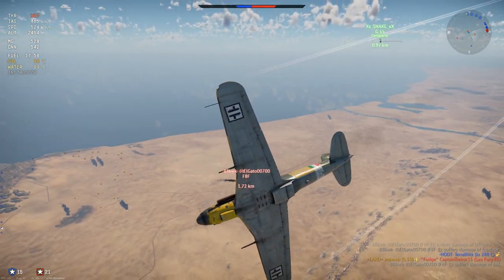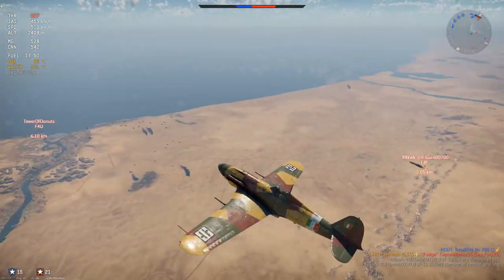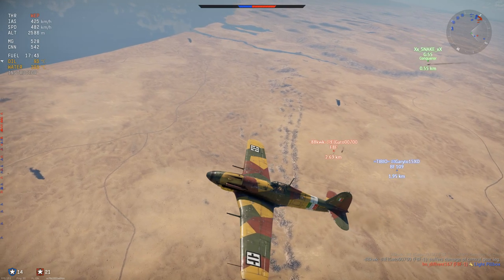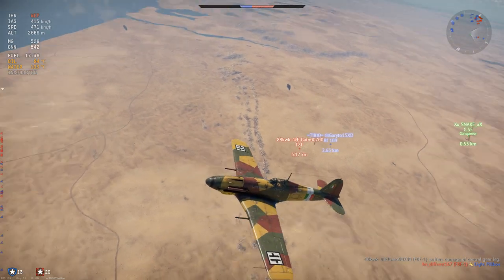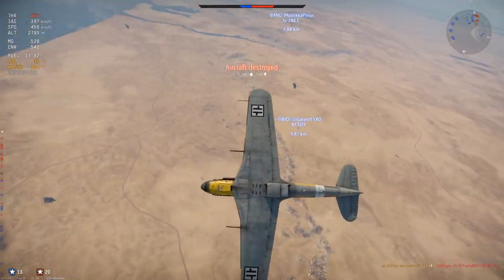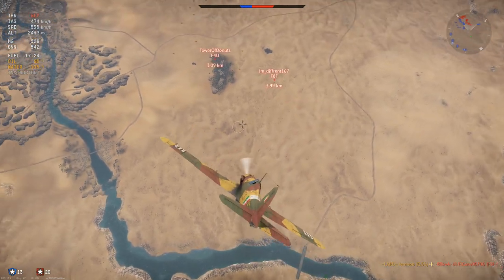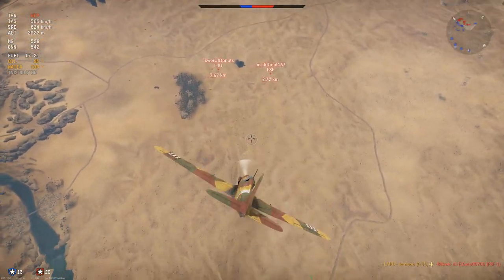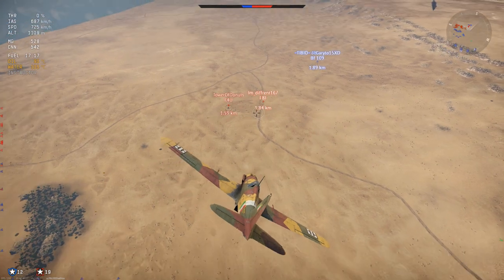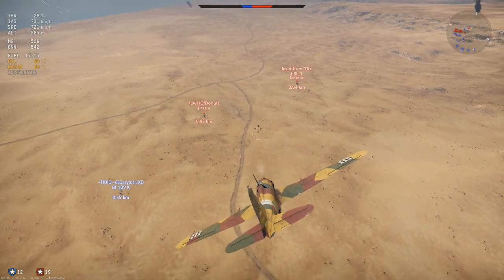It can also carry two 100kg bombs, but in air RB there's not really much point in carrying them. Moving on to performance: it has very strong engine power, a solid climb rate on par with almost everything at its battle rating, very strong turning ability, and great energy fighting potential. As far as weaknesses go, this aircraft has a fairly lightweight construction which hinders its vertical fighting capability, though you may be able to use this to your advantage — for example, it may save you from overshooting your opponent and keeping you behind them.